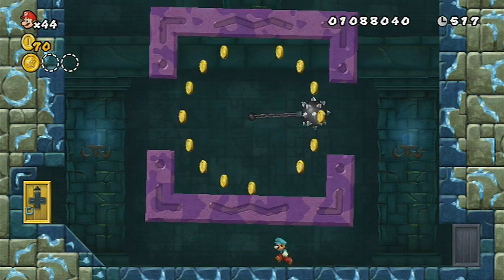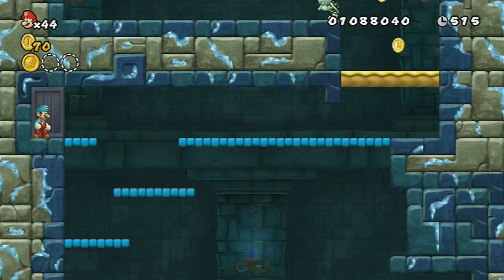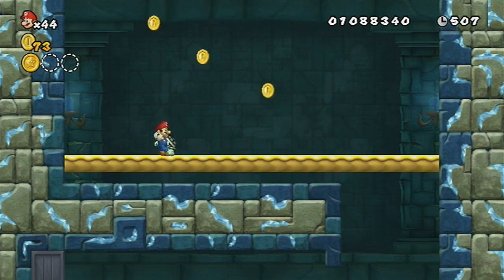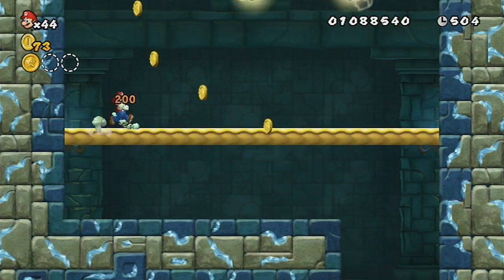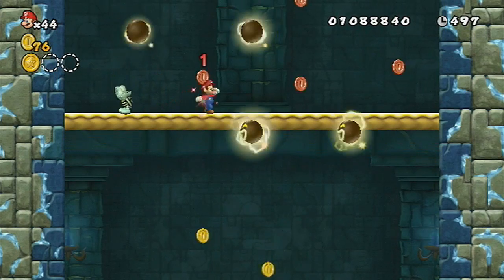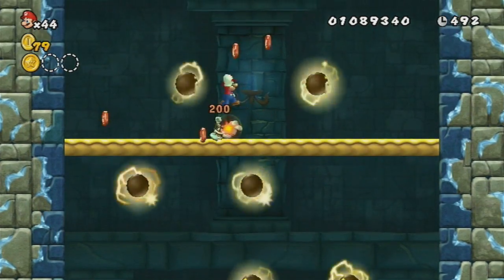Let's go ahead and get out of here so we can get the second one. The second one is actually really hard to get, so you're going to need to step up your game. First of all, you want to make sure all of these dry bones are eliminated, because you just don't want them hanging around when you're trying to get this star coin - they make it extremely awkward.